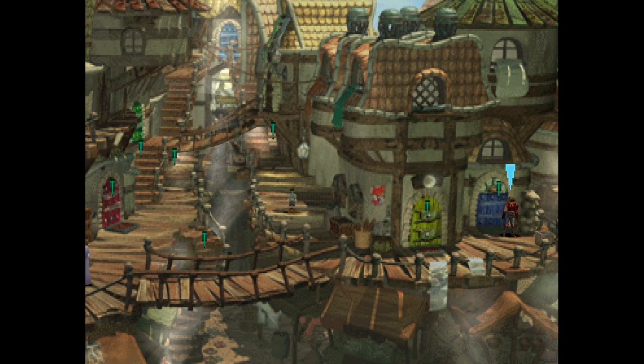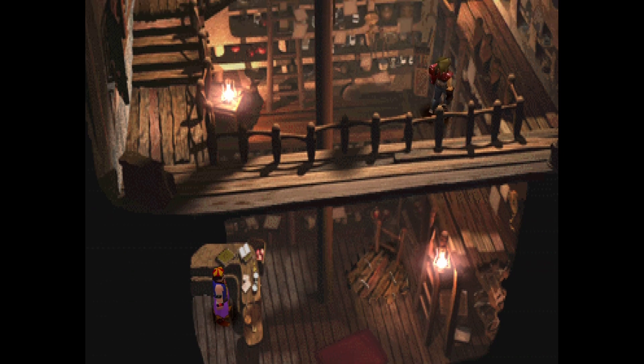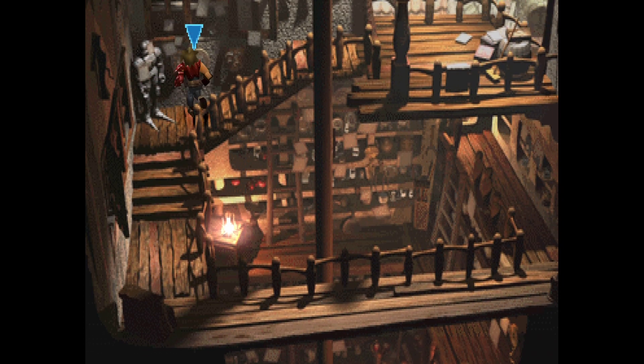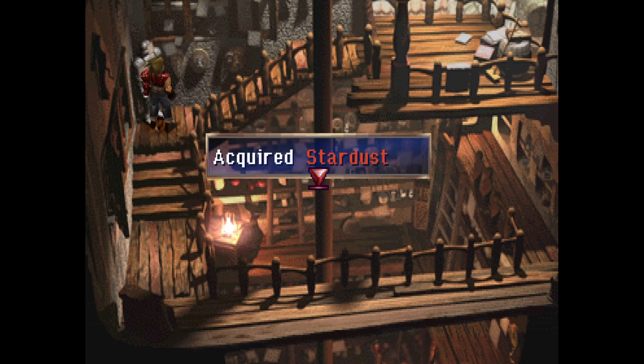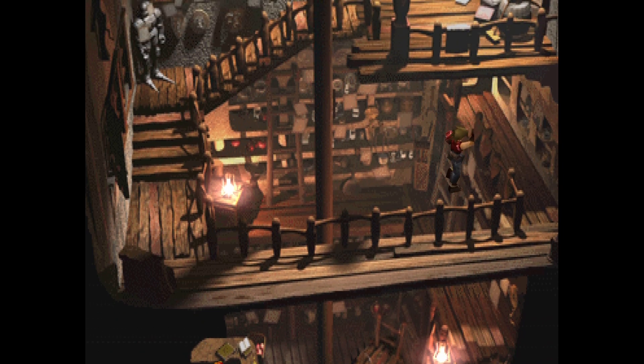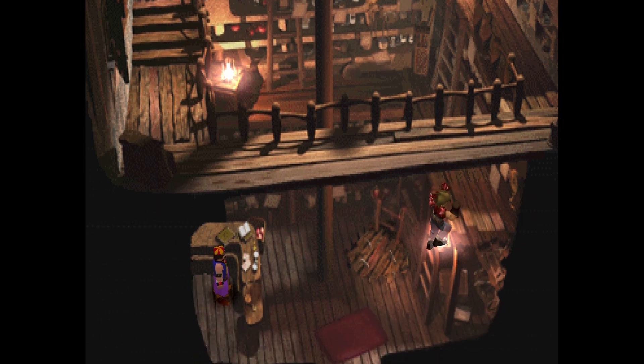Okay so that's done. Now we go back in here, up this ladder, then over to this ladder, and run around this way to the suit of armor over here. That contains another stardust - that's 11 stardust so far! We're rocking and rolling with the stardust here. Back down this way.